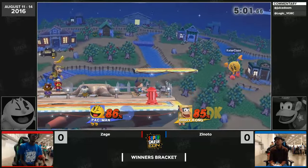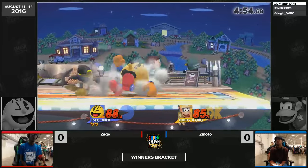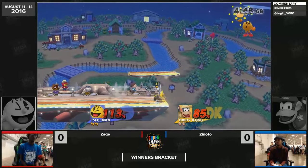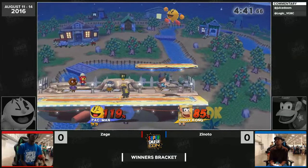I didn't know that was a way you could actually punish Pac-Man. Zage trying to get cute with it and catch the key on the rebound — you see a lot of Pac-Man players do that and it's cool, but you can't be going for that in a dire situation against a player like Zinodo. If he's got you off stage he usually finishes the stock. The banana interrupts and Zinodo has such good stage control right now, keeping Zage with his back against the wall.